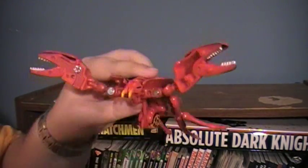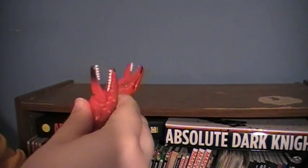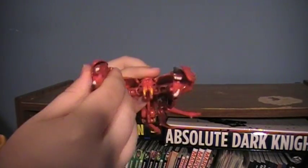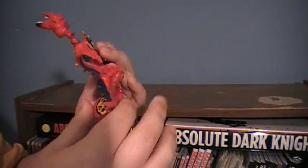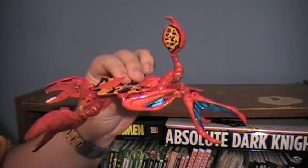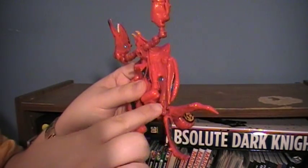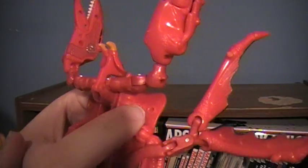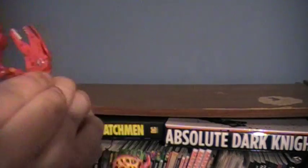Fold this front part down — this will be the face, and you can probably already tell what's coming. You can position the claws a certain way if you want. Flip this little part forward — it's getting there. All that's left to do is take the tail section, slide it forward; there's a little hole and a peg that are going to meet, of course.